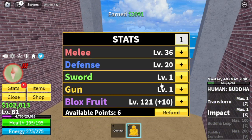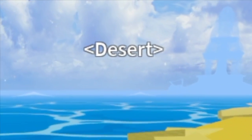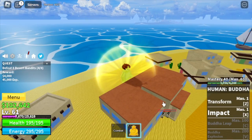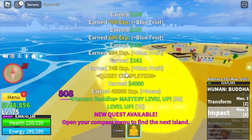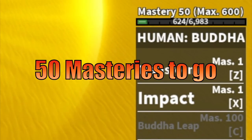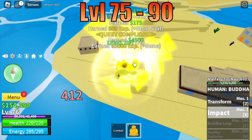Before we move on to our next island, stat check: Melee is 40, Defense 20, Block Fruits 123. Next island is the Desert. First target: Desert Bandits. You're gonna defeat them until you reach level 75. Check out the House Strat. I keep thinking of ways to grind faster, but this is the Buddha Fruit, so just use combat. Mastery check: 50 more masteries to go to unlock the Buddha Lip. Keep on grinding until you reach level 90 with the Desert Officers.